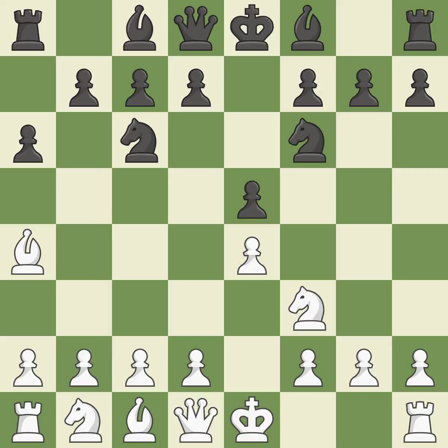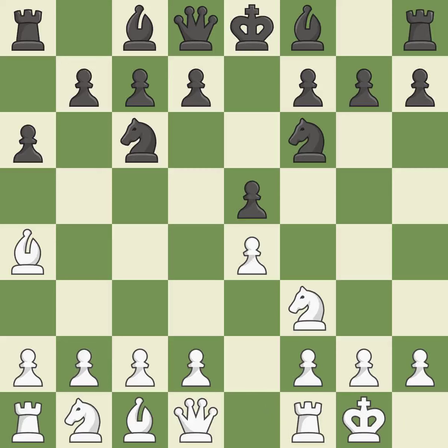Nf6 attacks the undefended e4 pawn and develops the knight at the same time. Castling gets the king out of the center and prepares to develop the rook to e1. Be7 develops the dark-squared bishop and prepares to castle. Re1 centralizes the rook and protects the e4 pawn.